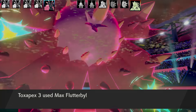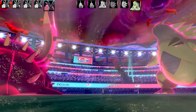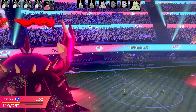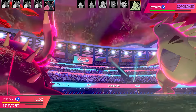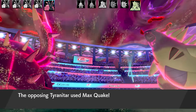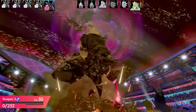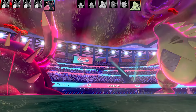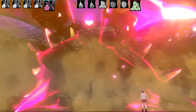I'm going to go for Max Flutterby instead of Max Airstream, because that's going to do more damage in a quicker amount of time, and I possibly may not be able to get an attacking move off after this if Tyranitar rolls higher damage on that Ground-type move - I'm sure it's probably Earthquake. Here comes the final move of the Tyranitar and that was actually enough to take out Toxapex. So it was very fortunate that I did go for Max Flutterby instead.